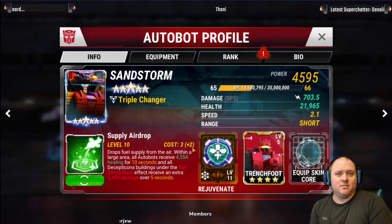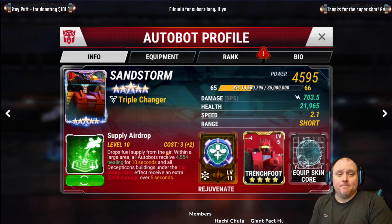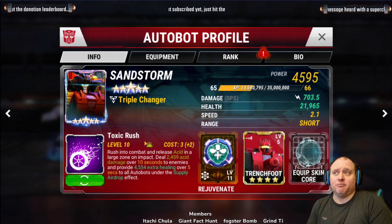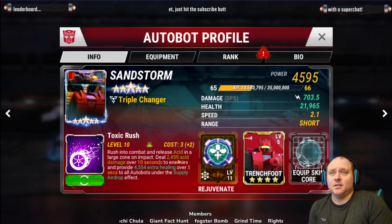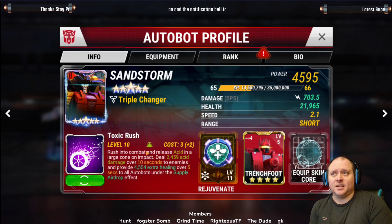So that's 13 ability points for around 10k with Hoist, versus Sandstorm at just eight ability points for 9k. I think that is absolutely incredible and I think Sandstorm is the guy that's going to be in my war team. And with Toxic Rush now considered acid, that combos even more with fire and increases damage done.